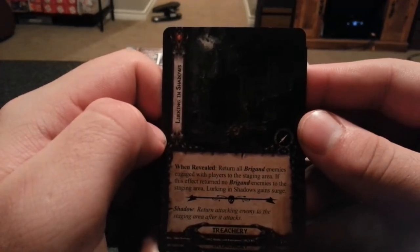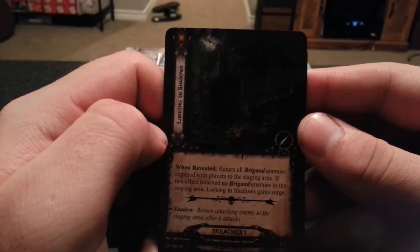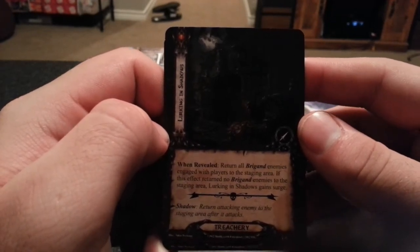Last card — Lurking in the Shadows, Rune Revealed. Return all brigand enemies engaged with a player to the staging area. If no brigand enemies are returned, Lurking in the Shadows gains surge.